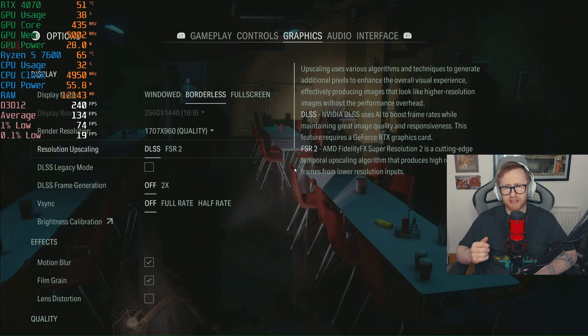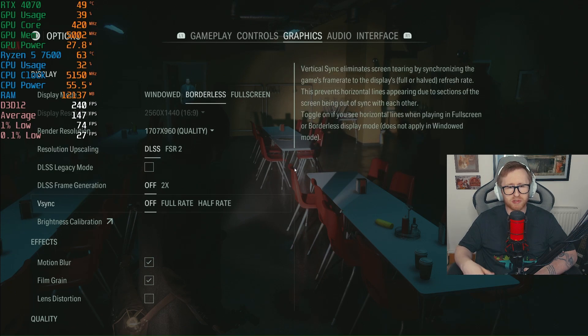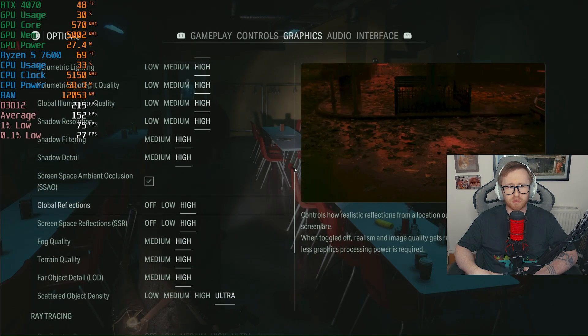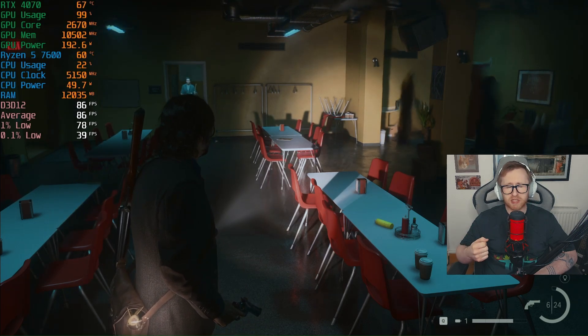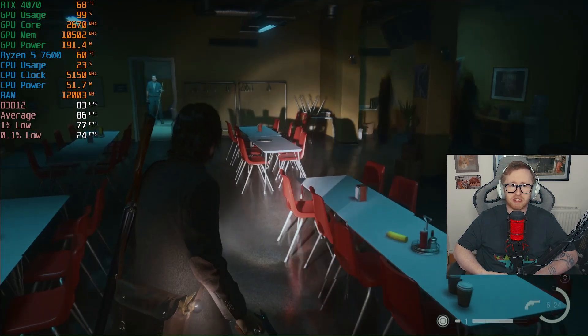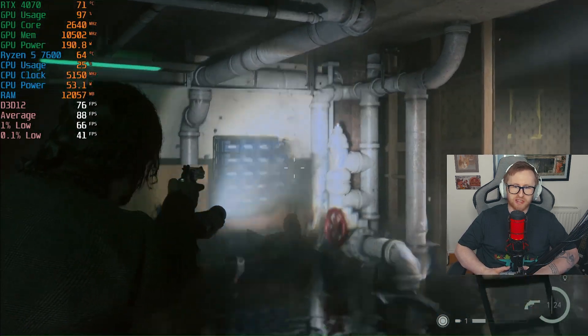Next we're taking a look at Alan Wake 2, and as you can see we're running things again at 1440p. We are using DLSS quality to give us a bit of an extra bump in performance, and we're running everything maxed out with the exception of ray tracing turned off. As you can see at the moment, we're sitting in the mid 80s for our average FPS. We have our 1% lows at 78 and our 0.1% lows at 39, which is a little indicative of the CPU I'm testing with today, but overall performance is pretty good.